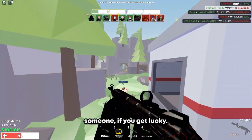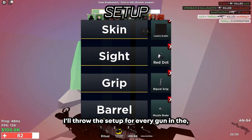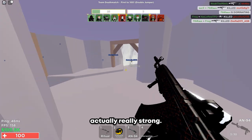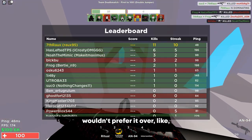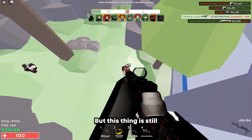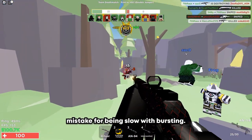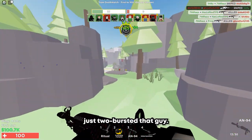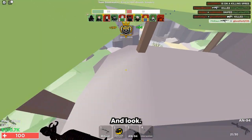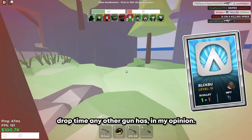You can actually two-burst someone if you get lucky. I would recommend it more at close range — here's the setup, I'll throw the setup for every gun somewhere up when I show them off. This thing is actually really strong. I wouldn't prefer it over an AK, but it's still really good. I just two-burst that guy. If you get some headshots, you can burst them down pretty fast. That's pretty much almost the same drop time any other gun has, in my opinion.